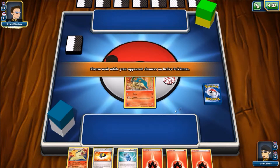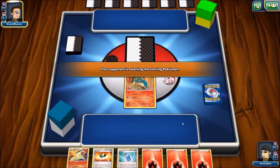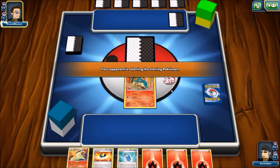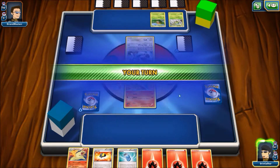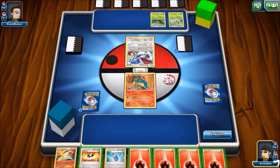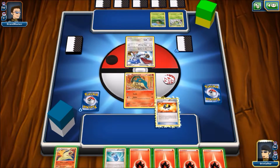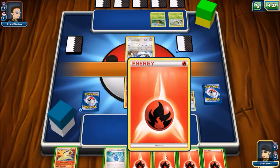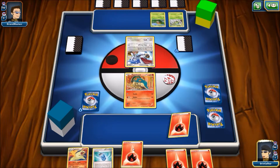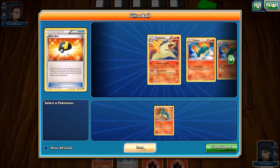This is pretty impressive, considering I only have four basics. The fact that I can start this off is great. This guy isn't running water that I know, but this could be really useful. I have the choice — I'm going to Ultra Ball and get rid of this. I'm going to find another Cyndaquil. Maybe not.